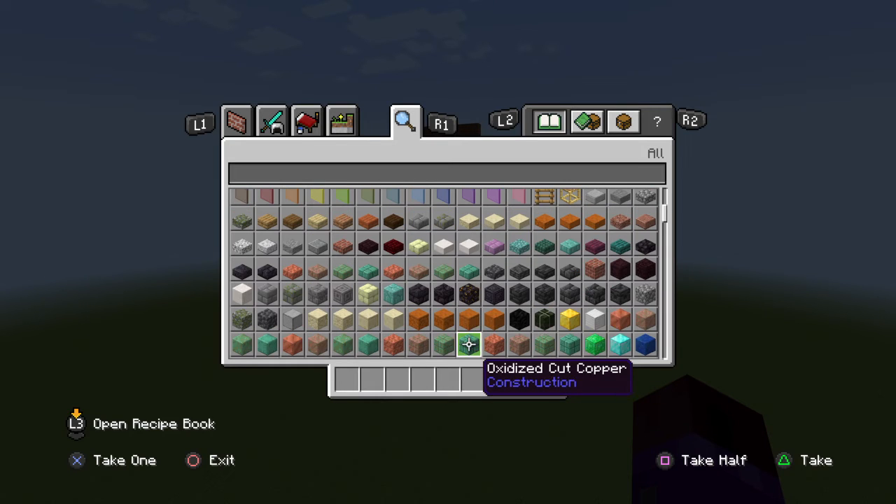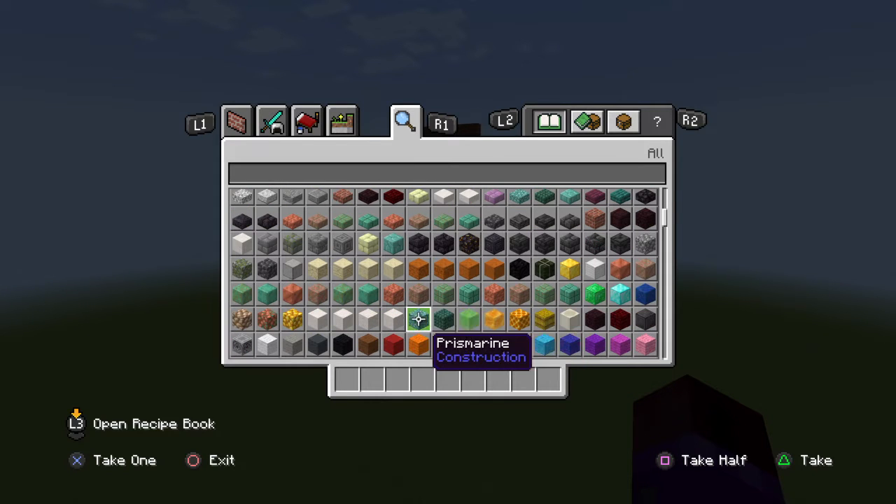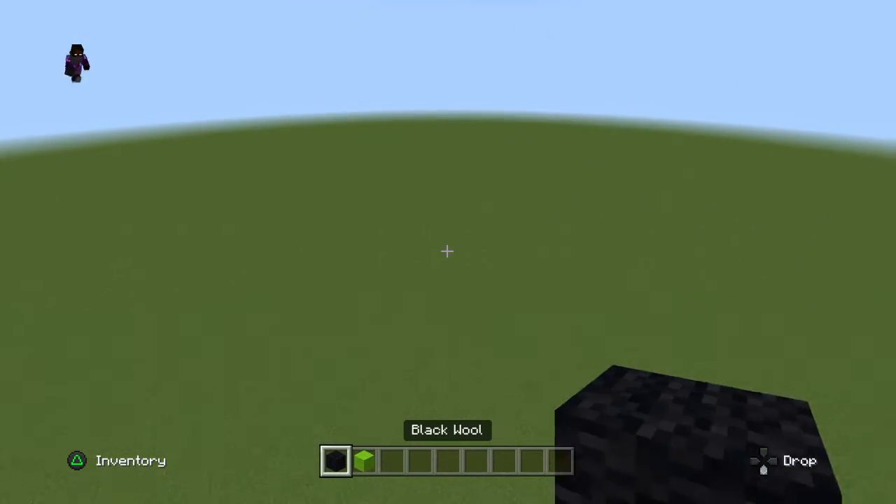I'm going to show you how to build a creeper. All you need is black wool and lime wool. It's easy.